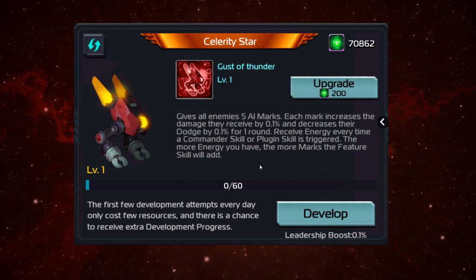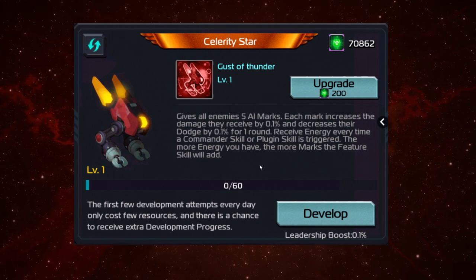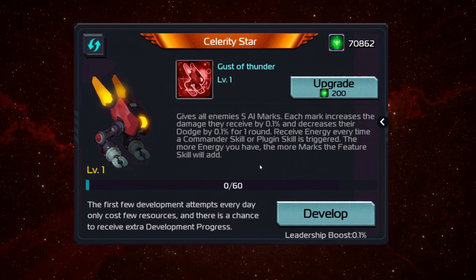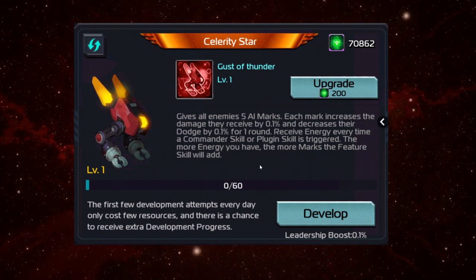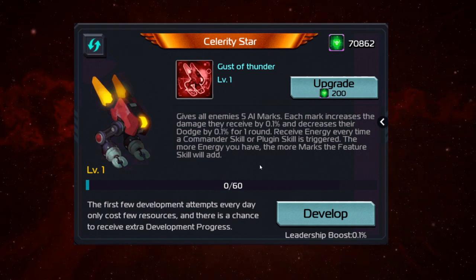The more skill triggers you have, like with Stella, the more chance you're going to have to increase energy. Once you receive 100 energy, that's going to count as one activation. Anything after that will add more AI marks, and this is just going to increase the damage.